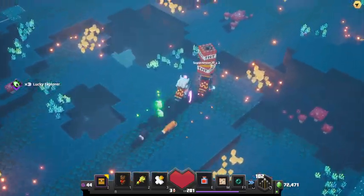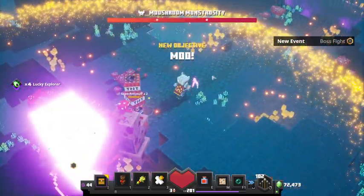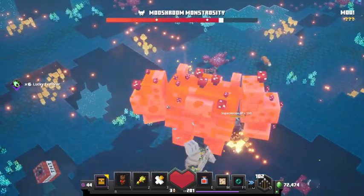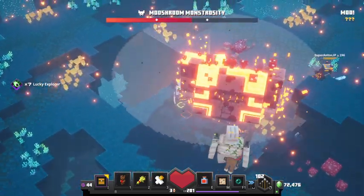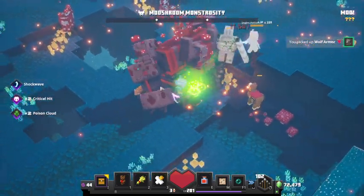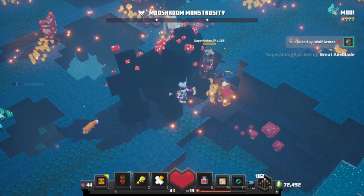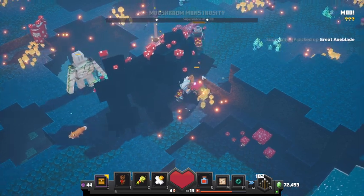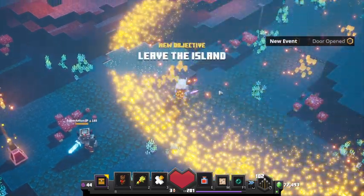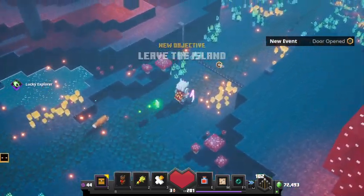Are we almost there? It feels like we're almost there. Objective: moo. The Mooshroom Monstrosity! He doesn't look like a cow — it's like a redstone golem covered in mushrooms. And we beat him already. That was super fast. I think you picked a very low difficulty.